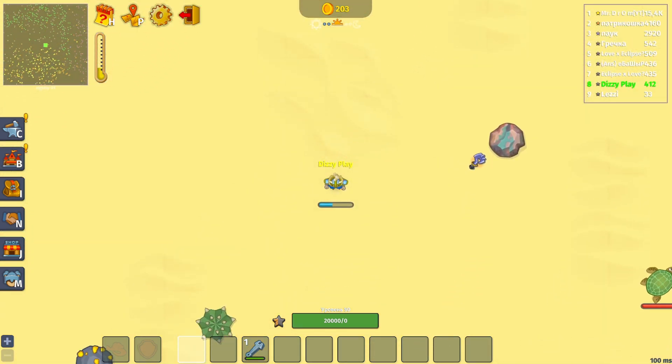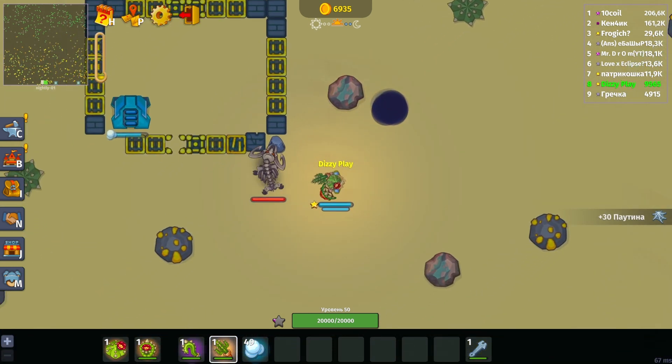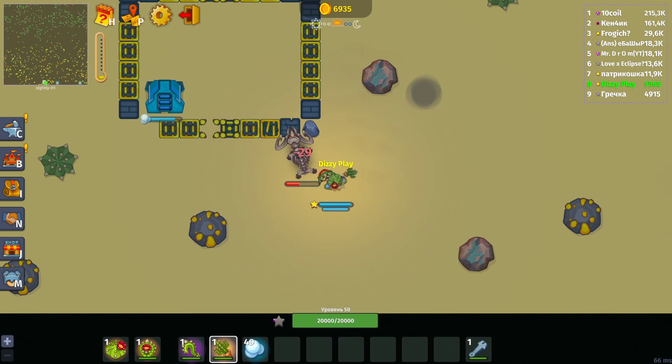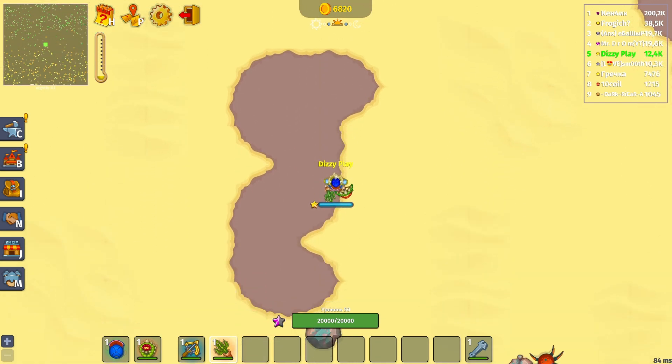This biome is the most efficient for farming — you get more experience from mobs here than in the forest biome, and you only need a level 3 account to unlock the cap crafting recipe and gather 60 webs to create it. Once you have that, you can venture into the desert.